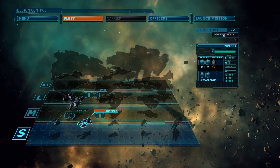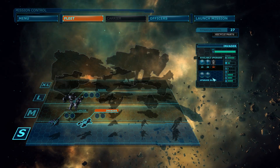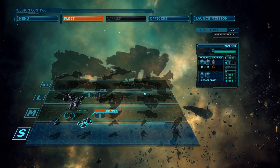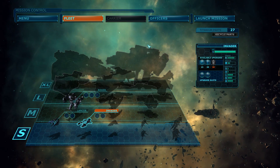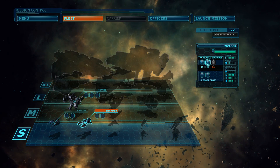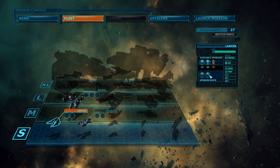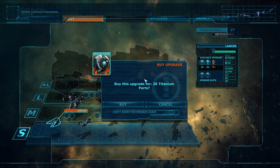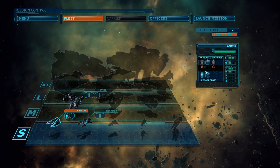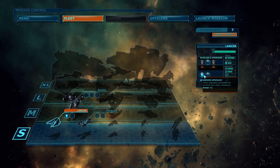You can actually recycle the parts and pick an upgrade right here, so you can adjust according to the mission. Since we don't know what's coming up - well, I do in this case, but usually you don't unless you read some sort of guide - we'll be going for a bit more shields for now. Armor upgrade - these help plates will increase your ship's resistance, armor plus one.